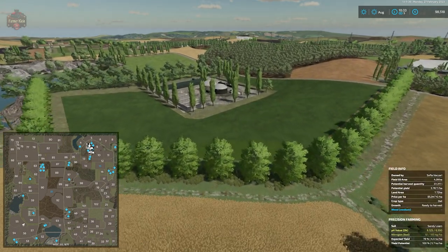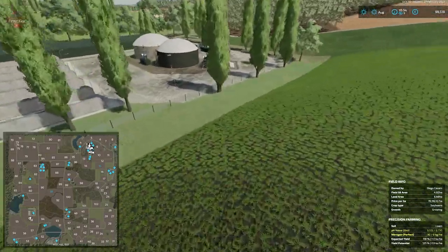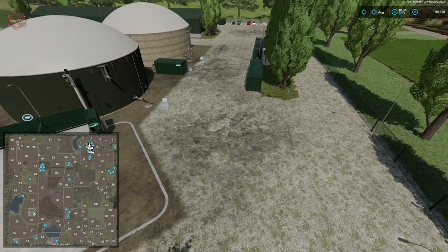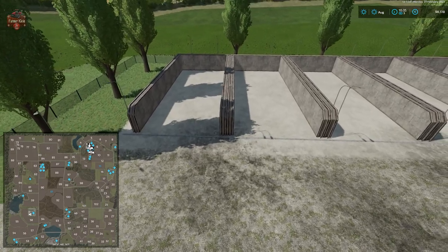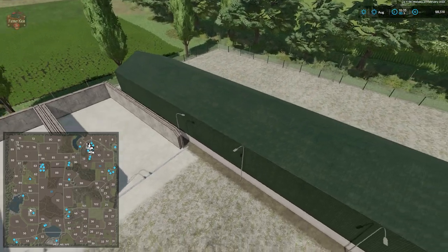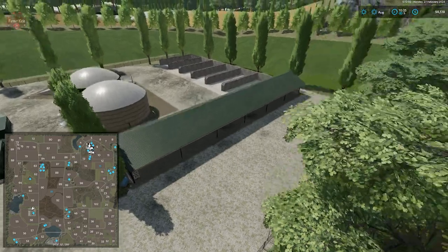Going over to the biogas plant — as mentioned earlier, even if you own it, you cannot sell the buildings. If you try to sell the biogas plant, the triggers go away but visually the buildings remain. Around the back we have six three-sided bunkers and a rather large shed to store your BGA machinery if you're operating the BGA.